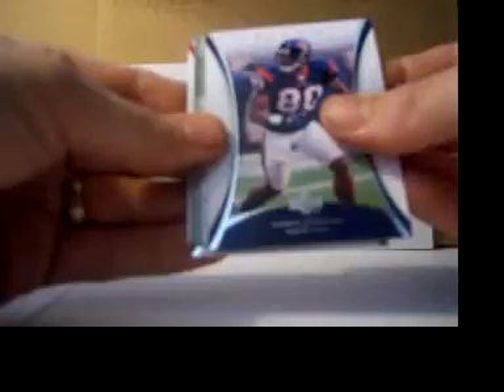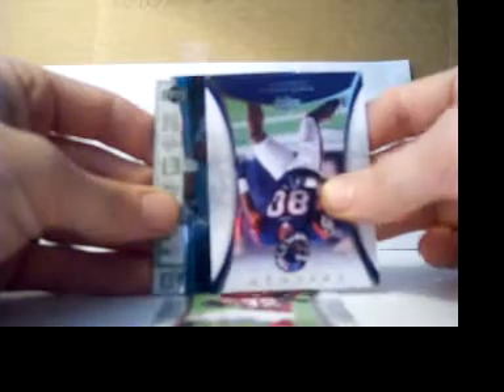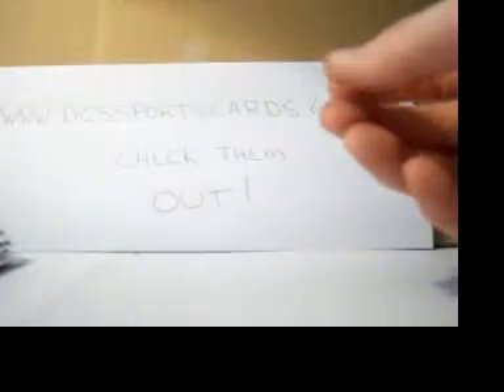All right, looking good so far — first live box break for me on here. Here's another rookie. Andre Johnson, Edron James. And let's see here — Lorenzo Booker. I pull a lot of his stuff, but 373 out of 399. I like the rookies, they look nice.